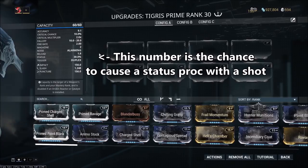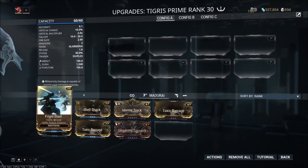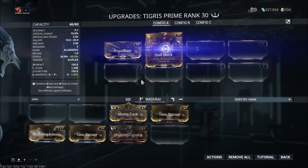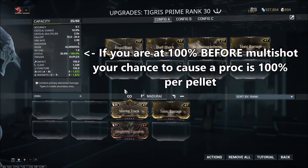It's not actually telling you the status chance for each pellet — it's telling you the overall chance to proc a status with one shot. If we were to put four of the 60/60 status mods on the Tigris Prime here, that would increase to 100%. Now that number being at 100% without adding multishot is going to mean that every single pellet will cause a status. So you've actually reached 100%, and if you're going for 100% status chance on a weapon, you want to reach that before getting multishot.